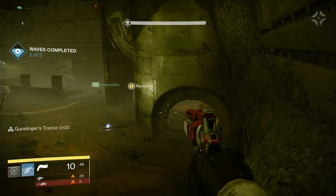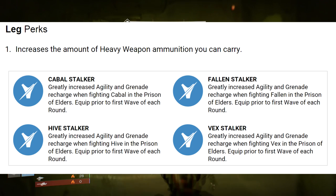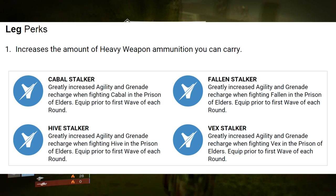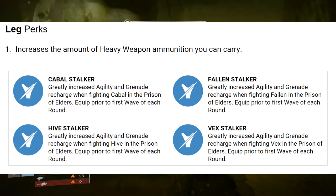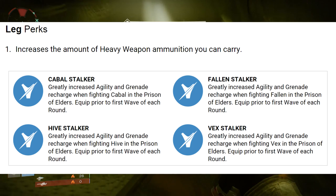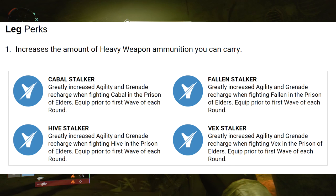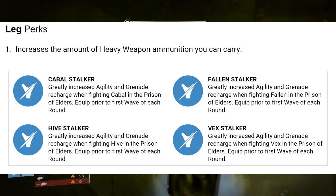Finally, we've got the Leg perks. These only have two perks: the first increases the heavy weapon ammunition you can carry, and then there are the Stalker options, which greatly increase agility and grenade recharge when fighting a certain enemy type. As you can see, you'll want to try and get multiple pieces of this armor so that you can stack it all against one particularly troublesome enemy, or maybe even spread it out across Fallen, Cabal, and Hive, depending on what you need.